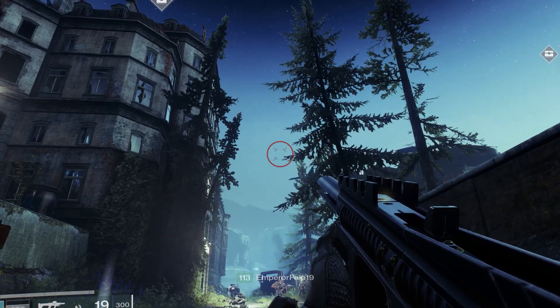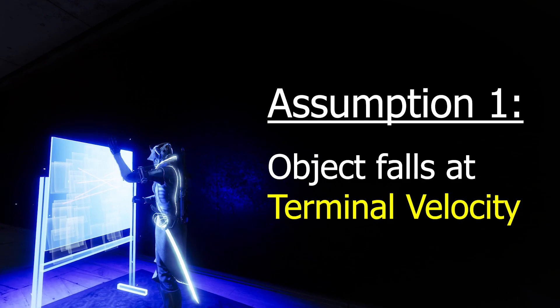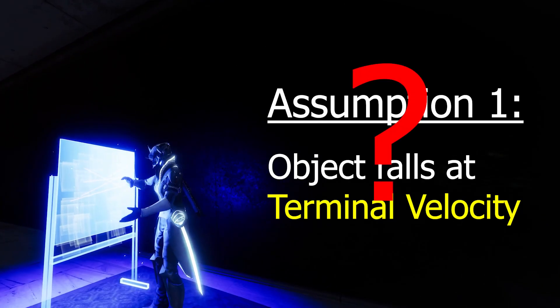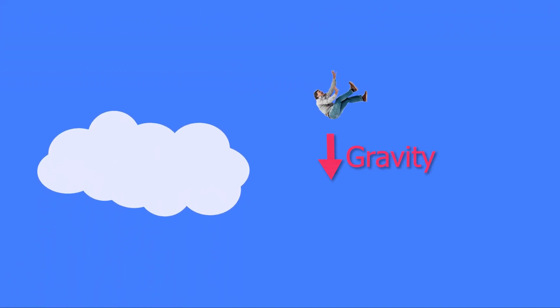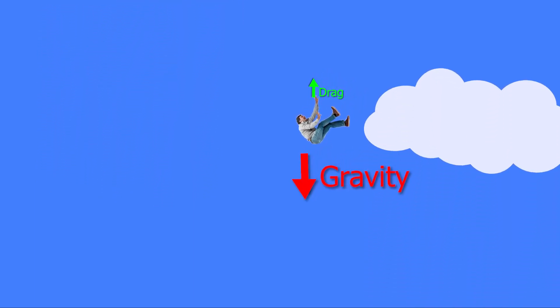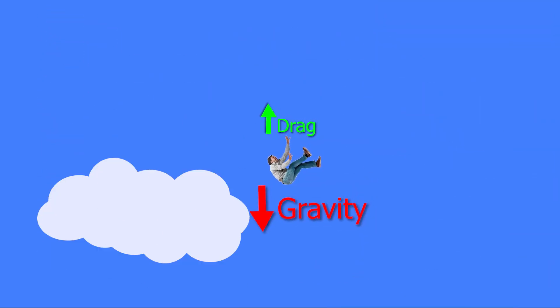First of all, we are going to assume that the drop pods are falling at terminal velocity. So what is that exactly, and is it a good assumption to make? Well, let's say you're skydiving. When you first jump out of the plane, the main force acting on you is gravity. However, as you pick up speed, a second force opposing gravity becomes more and more prominent: drag, or air resistance.